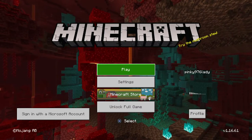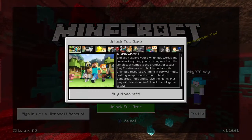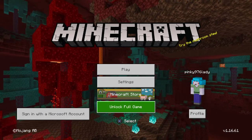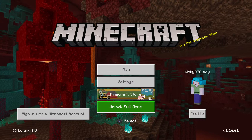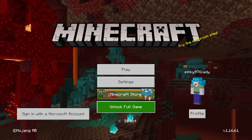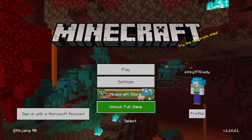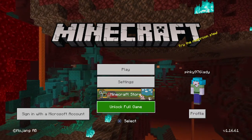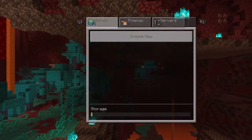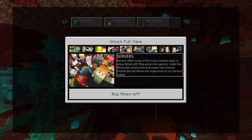Main menu: press cross-button to select. Navigate to My Worlds, unlock fill game. Main play screen, Worlds tab. Press the L1 button to tab left. Unlock fill game.